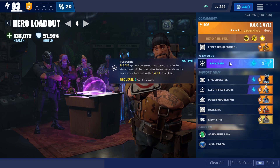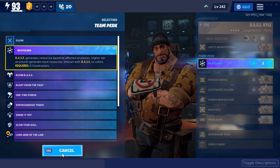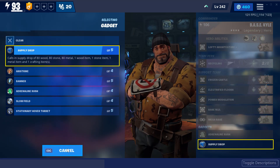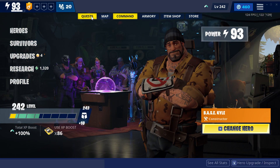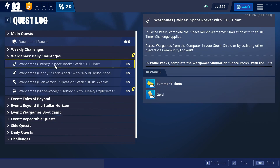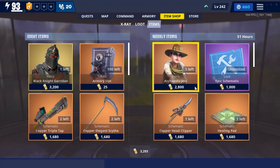And then Recycling — you're going to get materials back from doing this. So yeah, and I also have the Supply Drop and Adrenaline Rush. So that's basically this entire tutorial on AFK War Games and such. I hope you guys enjoyed and I'll see you guys in the next video. Peace.